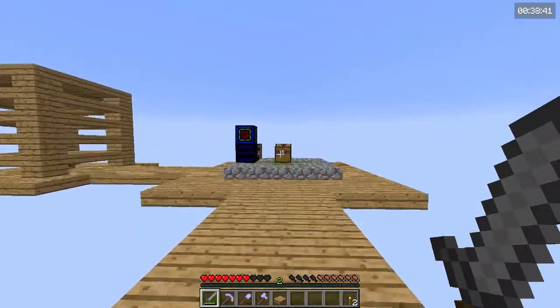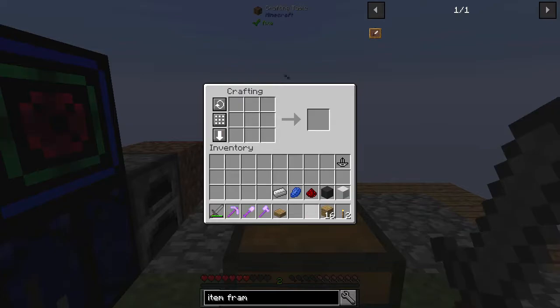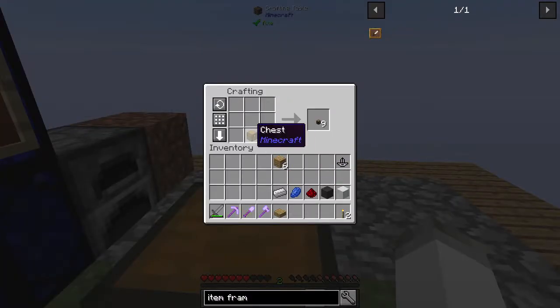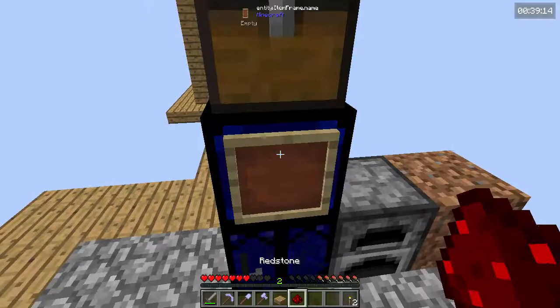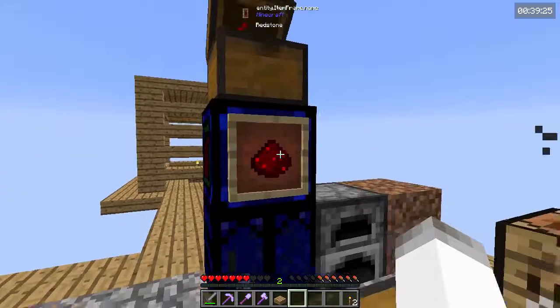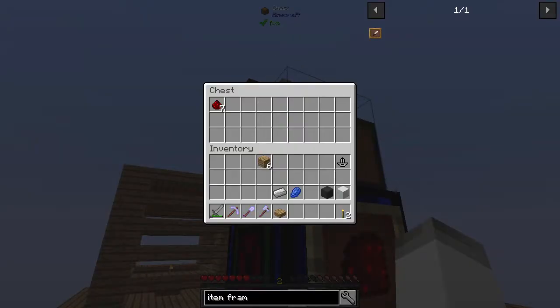We're going to hopefully get a lot of stuff done today. First thing I want to work on — let's turn the rest of this wood into planks and get some more sticks, make item frames, and pop an item frame on there. Can we put a chest on this? I think it outputs out the top. Can we put some redstone there? Awesome — so that works. It goes fairly slow, but that's going to give us some redstone. Six is not enough, we need eight — so there's eight.